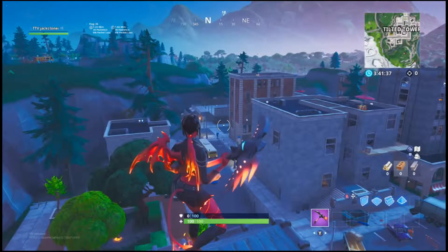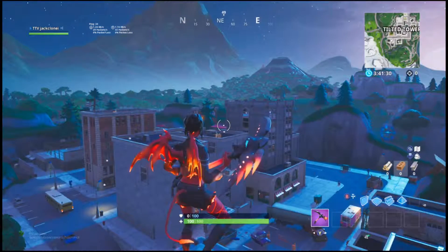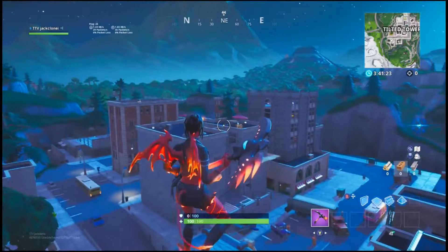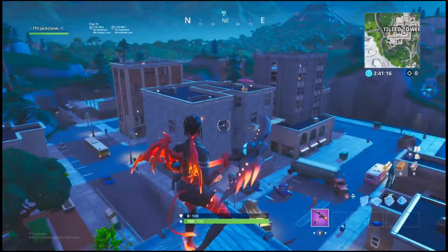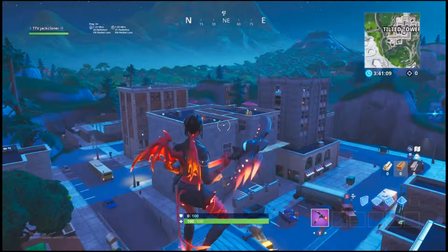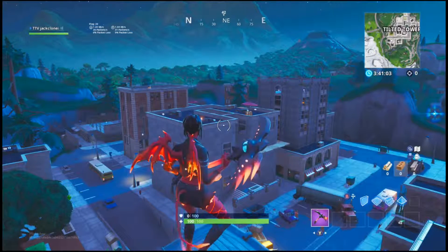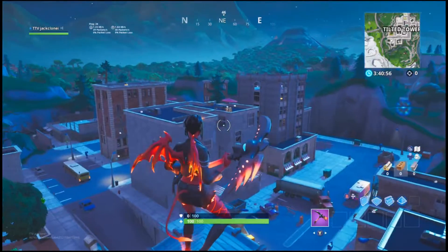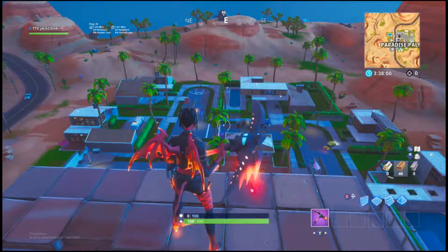Speaking of Tilted Towers, here we are. Tilted Towers is the second named city on the list. It has the most chest spawns out of any named city in Fortnite. Along with its positioning pretty close to the center of the map, Tilted Towers is the most populated city on average. To leave with good loot, you will have to win quite a few fights. But if you are the victor and the last one standing, the chances of having really good loot are very high. So if you'd like to take a risk but get some really good loot, come to Tilted Towers.